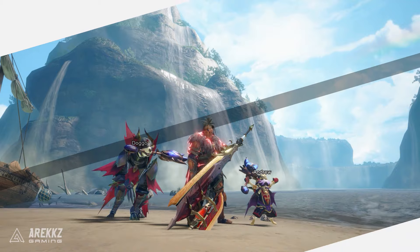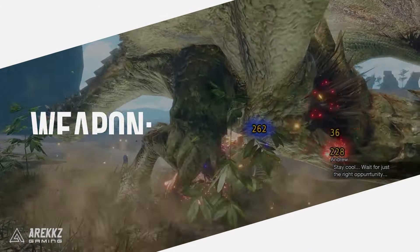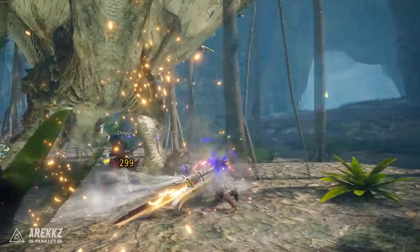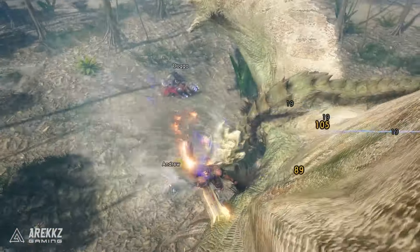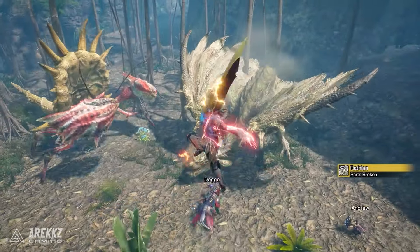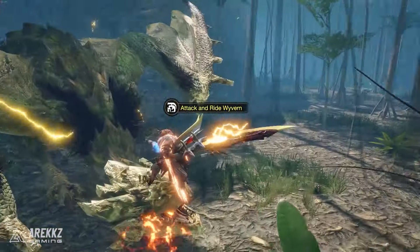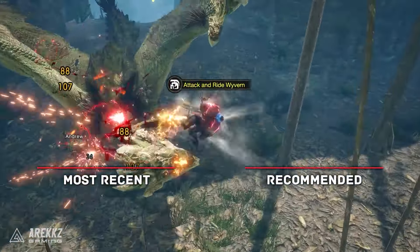And then finally we have the Switch Axe — the transformer of Monster Hunter weapons. The Switch Axe is able to swap between its more heavy damage-dealing sword mode and its more mobility-fluid axe mode. Charging up this weapon through correct usage ensures it becomes a powerhouse at dealing elemental or status damage via its phials. In Sunbreak, the addition of a brand-new Silkbind counter has made Switch Axe even more potent, allowing you to stand in the face of danger. So if you like the idea of a Swiss Army knife transforming weapon, this is your pick.